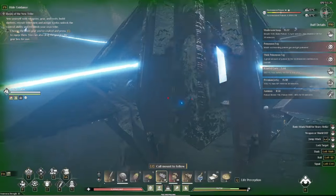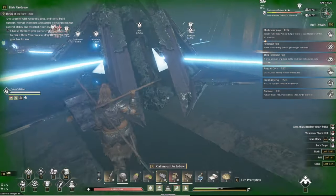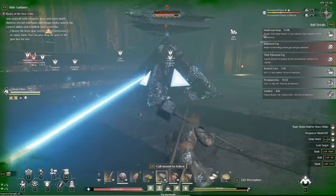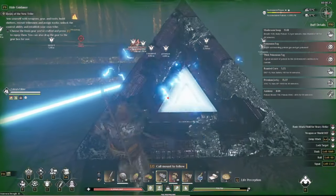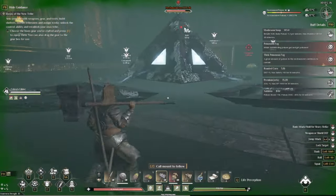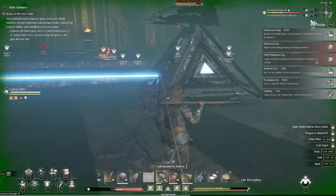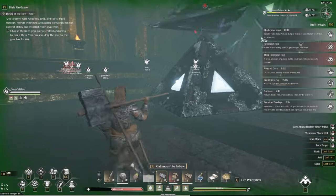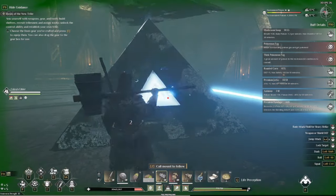For the attack where he does the single laser, it homes in on you if you're near that side, and every additional person in there causes another laser. So if there's three people he'll shoot from three different sides; if there's four he'll shoot four lasers. It makes it a lot easier if you do this solo because he only shoots one laser. Stand towards the middle of the side when you're waiting to see what attack he does — that makes it a little easier to tell which side he's going to.